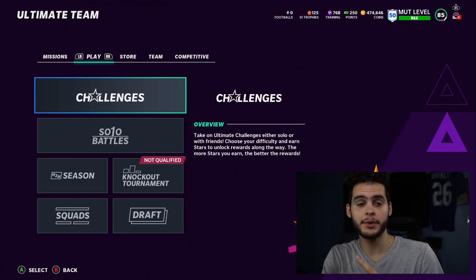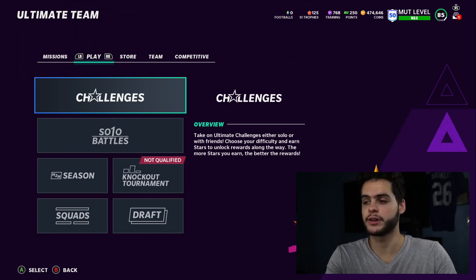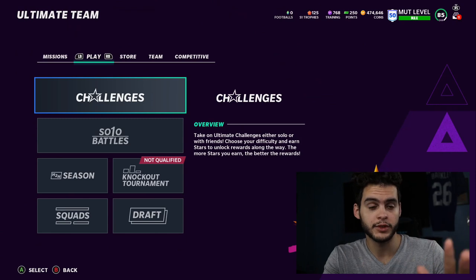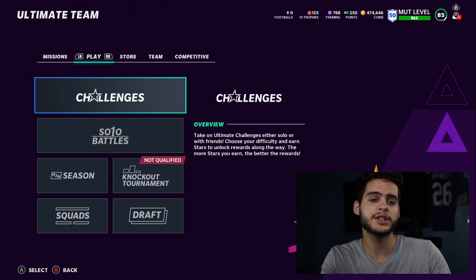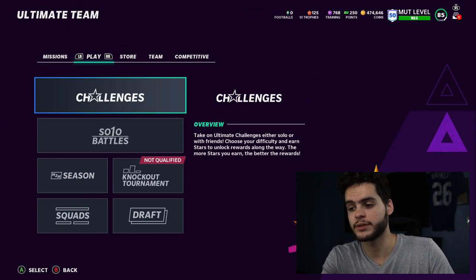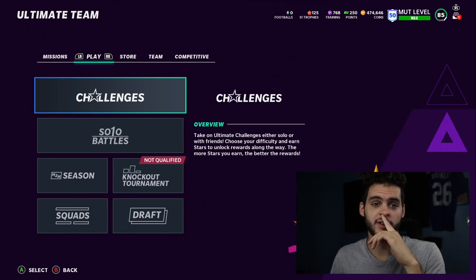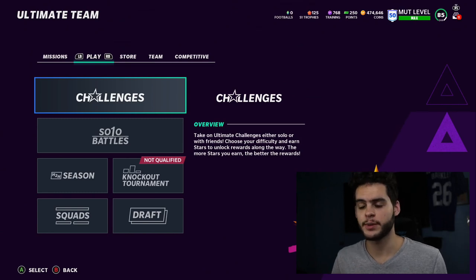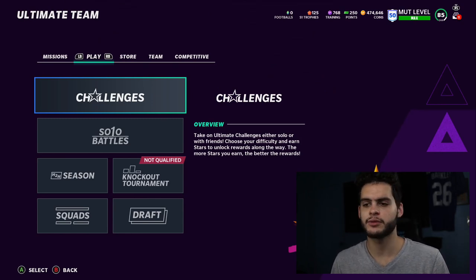What's going on everybody, it's Poodle back with another Madden Ultimate Team video. Today I'm going over how to get up to five free Team of the Year players. Team of the week goes on for the first seven weeks of the season, then we get past the playoffs around mid-January. Team of the Year is essentially the culmination of all the team of the weeks — it assembles all the best players into one group of content. Overalls for Team of the Year typically range from about 95 to 97.